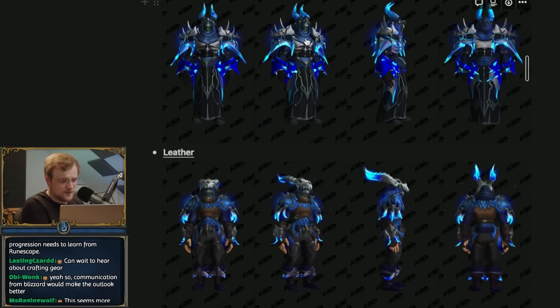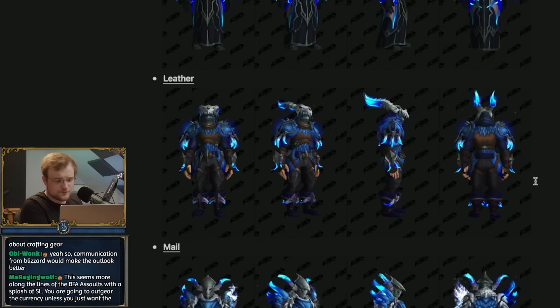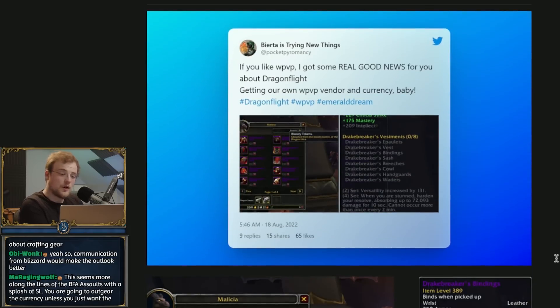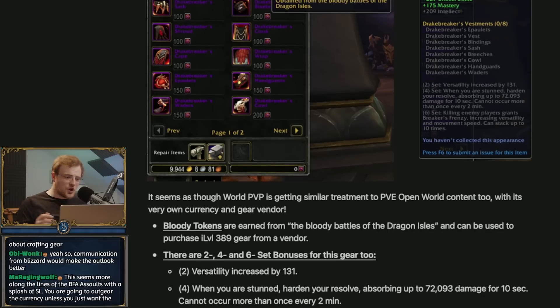Now in terms of what they look like - here we go. It's kind of like a lightning-ish recolor. Yeah, they look pretty sweet. In addition, there's also seemingly world PvP currency and gear. Cool - trying to make world PvP more of a thing, which is certainly interesting.